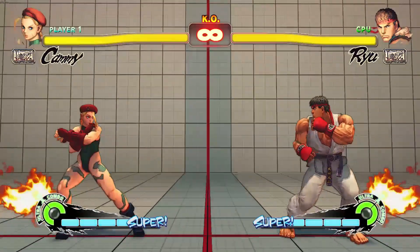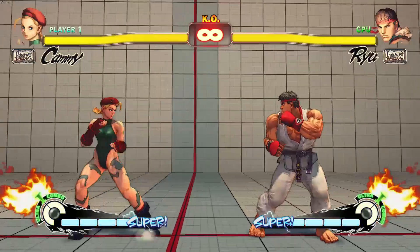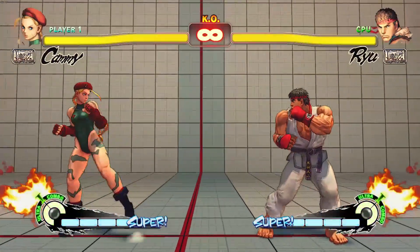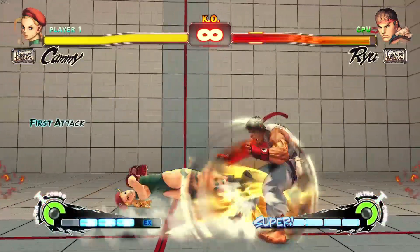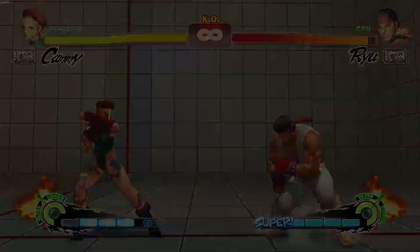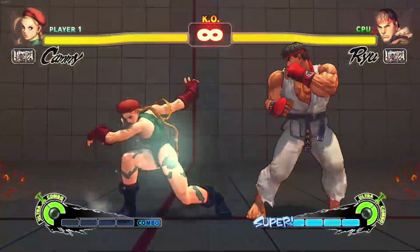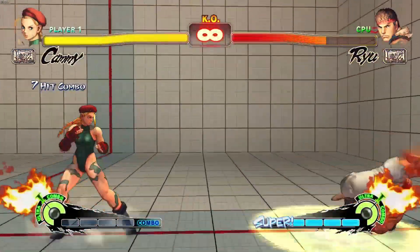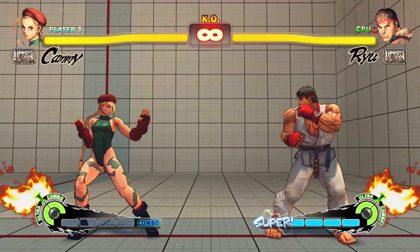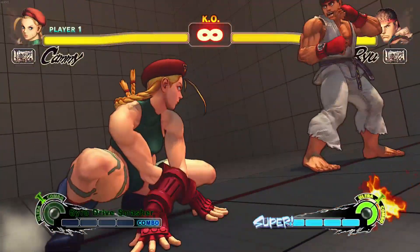In Street Fighter 4, each character had two different gauges to manage: you had the super gauge and the revenge gauge. The super gauge is pretty much standard — this is the same as Street Fighter 5. One bar will let you use an EX attack, and if you have the whole thing you can cash in for a super combo or a critical art. The revenge gauge, or ultra combo gauge, is the circular one, and when it is above 50% you get to use your ultra combo.